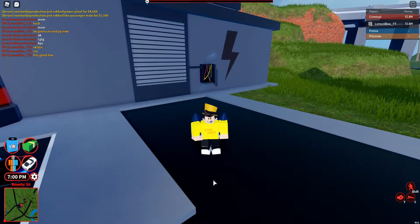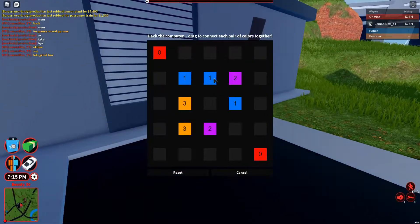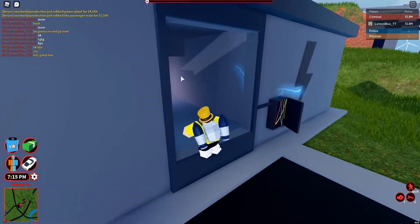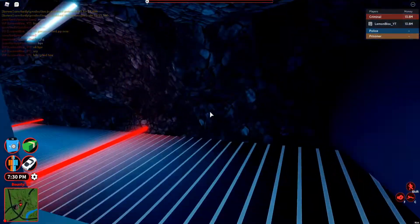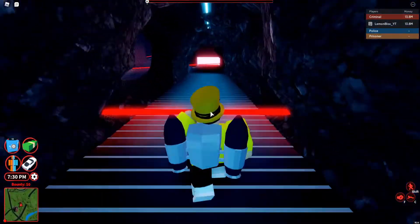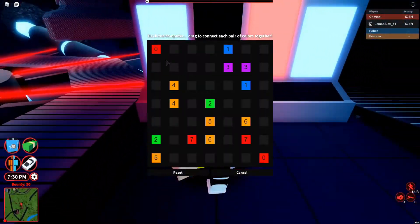So guys, for the next glitch we actually need a jetpack, and this is a power plant glitch. So let's go ahead and just rob the power plant as usual guys, and let's get the uranium. Just rob as usual guys, and jump over these lasers, and let's go over here and solve the puzzle guys.